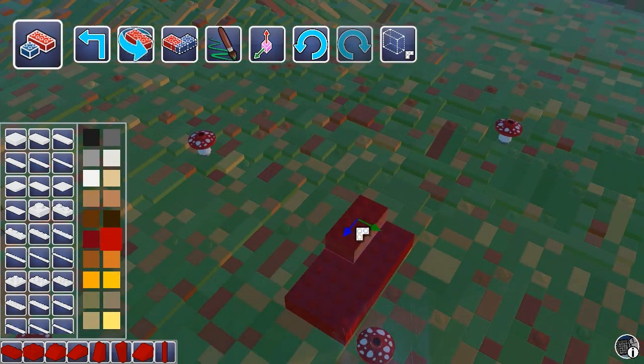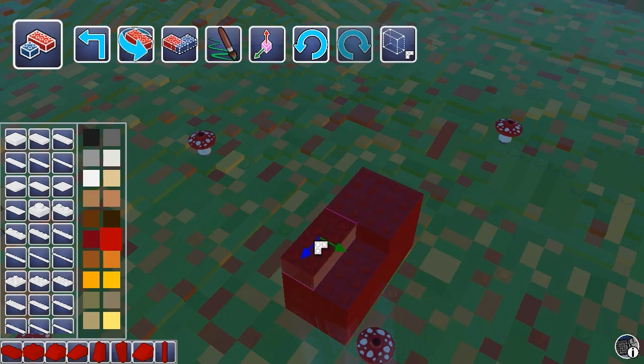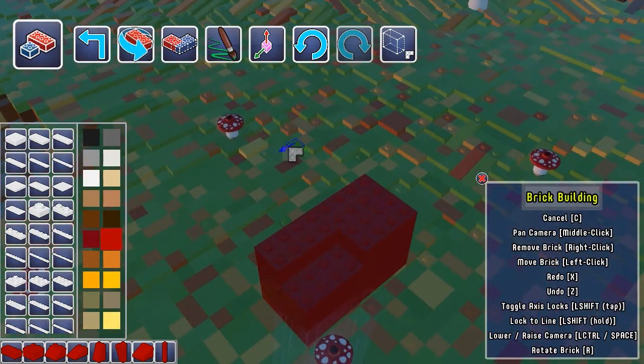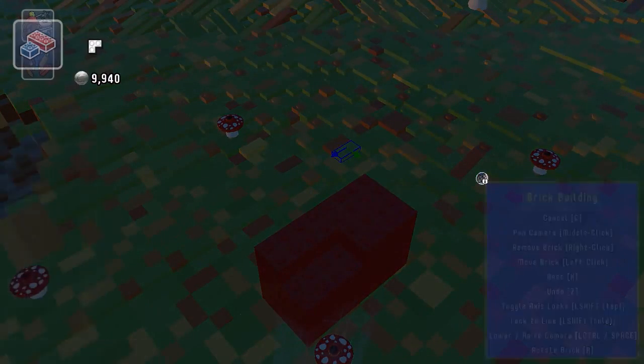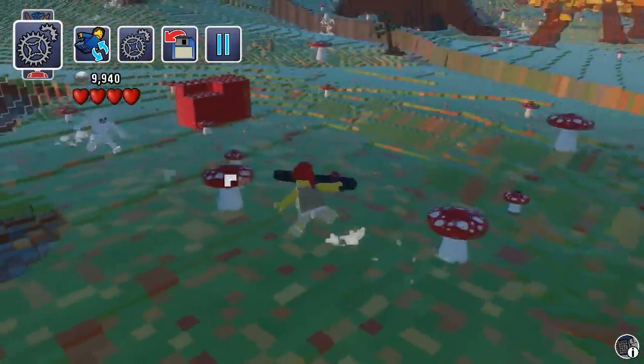So it's like — if you can't be bothered to spend about fifty quid getting a little tiny Lego set, which is pretty much how much they cost now — you can just spend about twelve quid, about seventeen dollars, get this and build all the Lego you want. I'd also like to point out that I'm surprised at my age that I've been playing with Lego. I can even move stuff by right-clicking it — that's awesome. You can just play around with this.